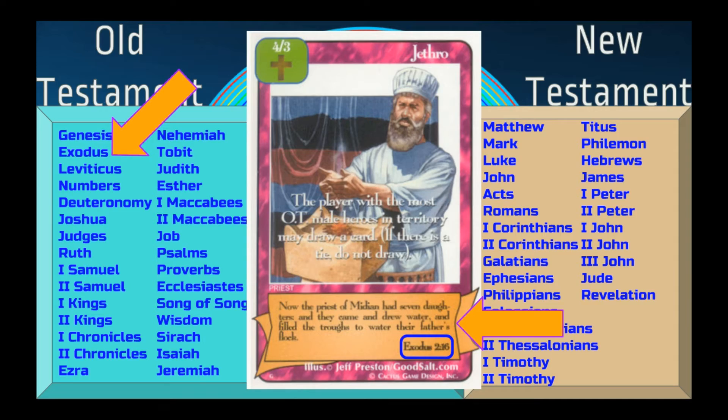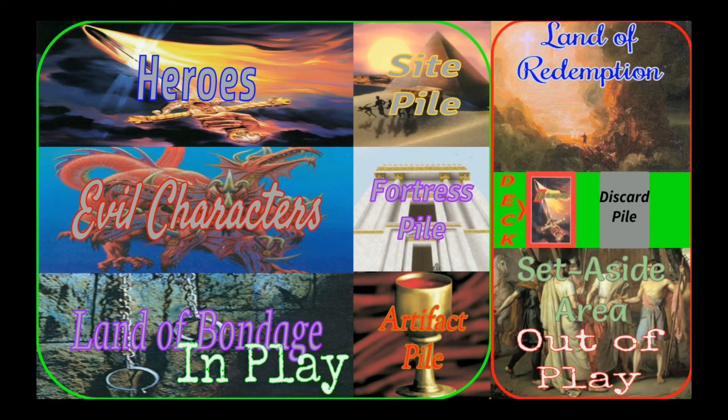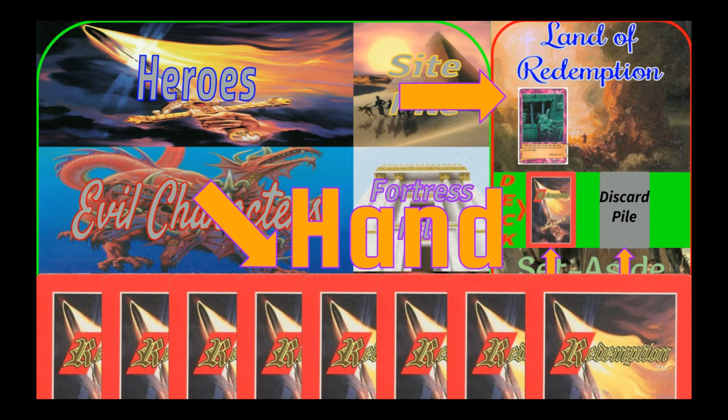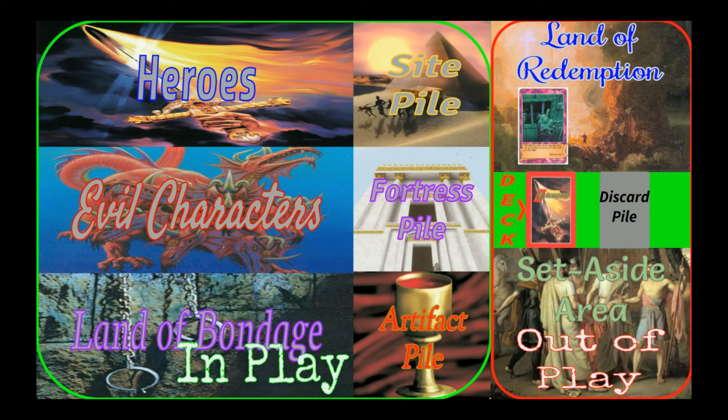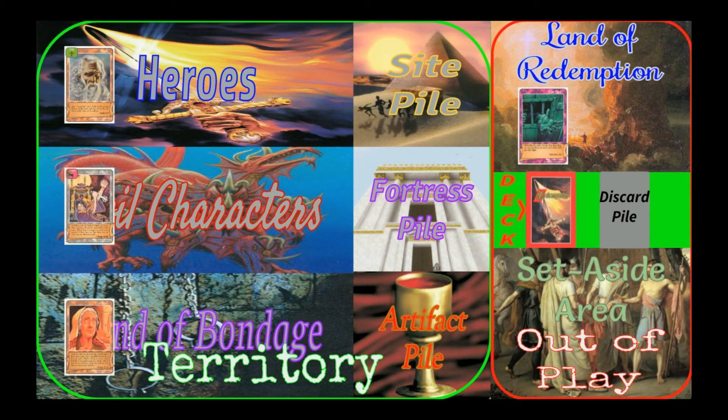So what is a territory? In Redemption, your play area is divided into two sections: in play and out of play. Out of play, you will find the deck you built, the discard pile where defeated characters and used enhancements go, the Land of Redemption where your redeemed souls go, and your hand where you keep the cards you draw from your deck. Then you have an area for cards in play — this is called your territory. This is where your heroes and evil characters go when they're not in battle, and it's also where the Land of Bondage is, so your lost souls are in your territory too.